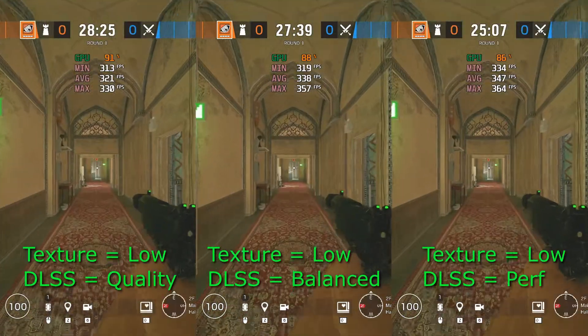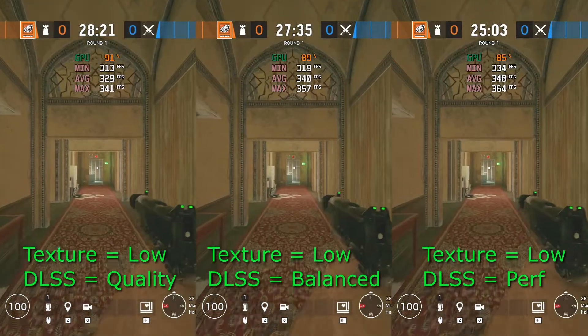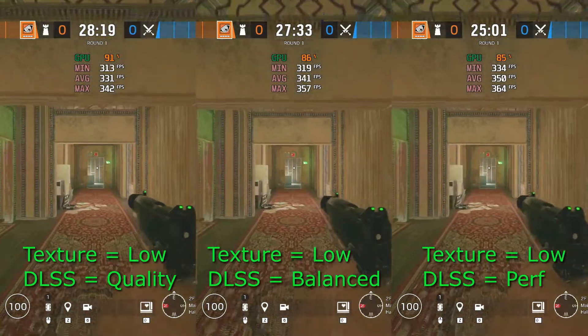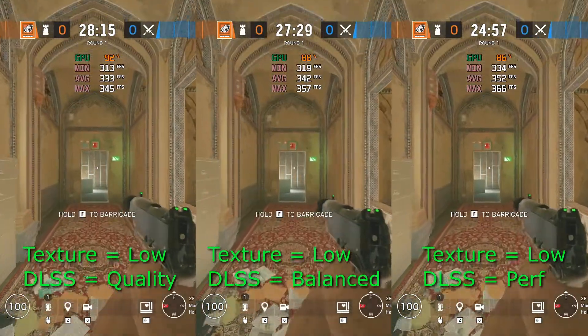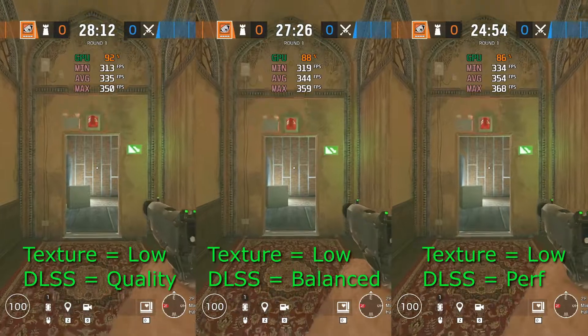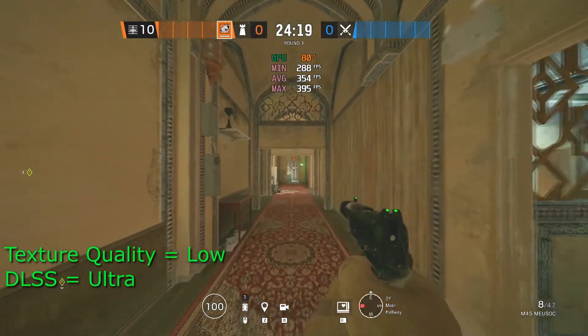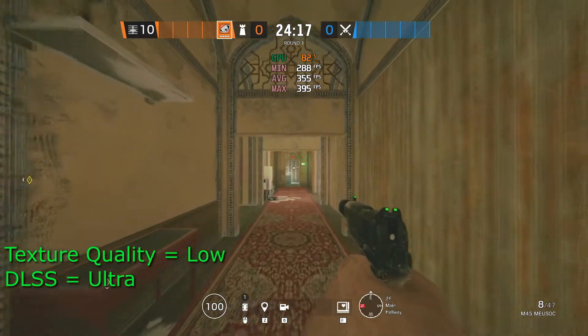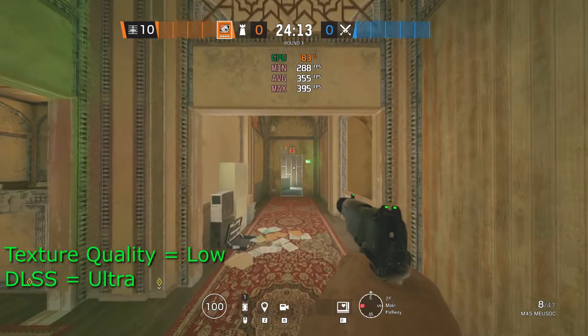With DLSS set to Quality, my average FPS was between 325 and 333. With DLSS on Balanced, I got between 339 and 343. On Performance, I got between 347 and 353. And on Ultra Performance, I got between 354 and 356. As Nvidia claims, there is a definite FPS boost with each tier of DLSS.